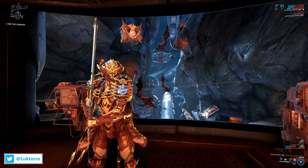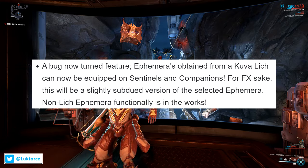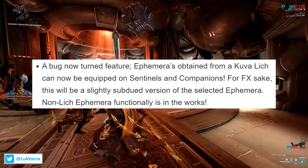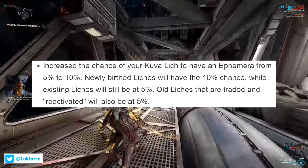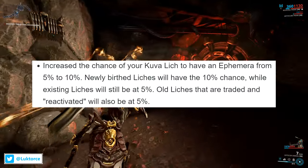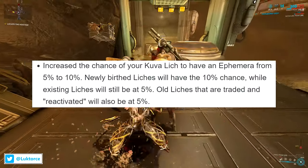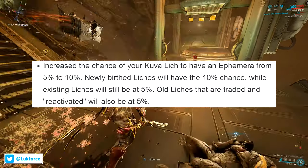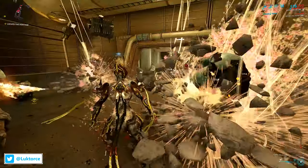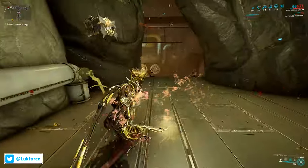Apparently a bug that's now been turned into a feature: Ephemeras obtained from a Kuva Lich can now be equipped on Sentinels and Companions — it will be a slightly subdued version of the selected Ephemera. Non-Lich Ephemera functionality is apparently in the works. DE also increased the chance of your Kuva Lich having an Ephemera from 5% to 10%. Newly birthed Liches will have the 10% chance, while existing Liches and old Liches that are traded and reactivated will remain at 5%. How do you feel about that 10% chance? Let me know in the comments below.